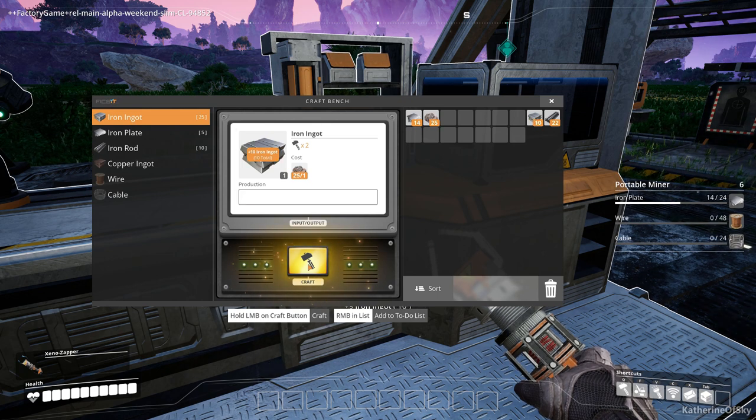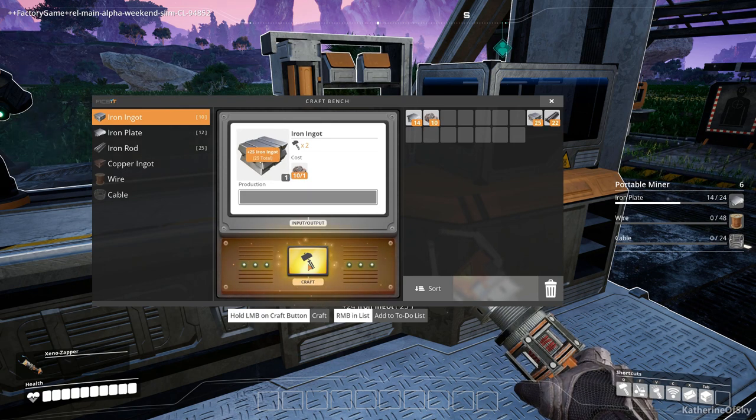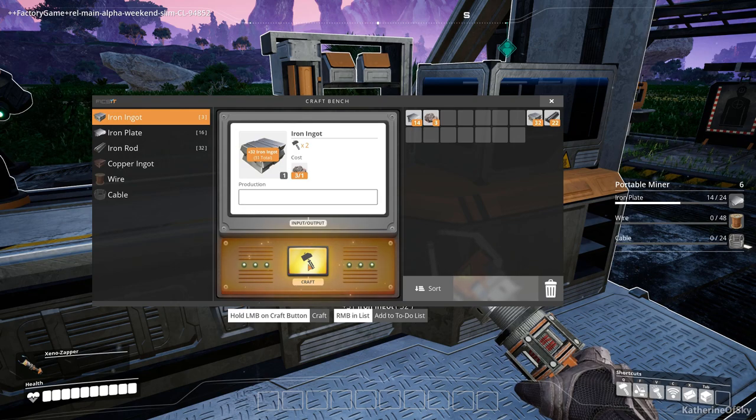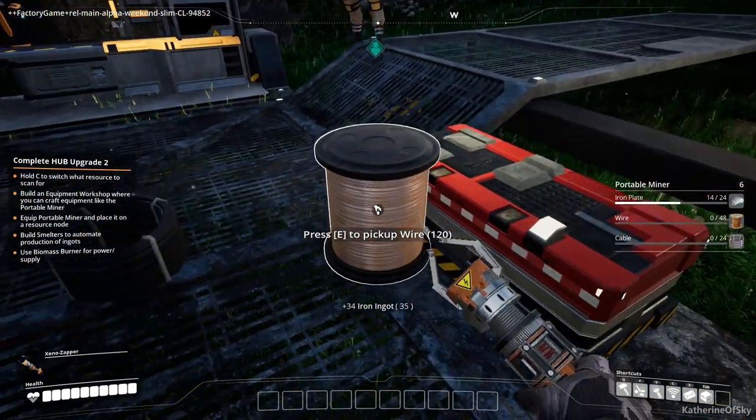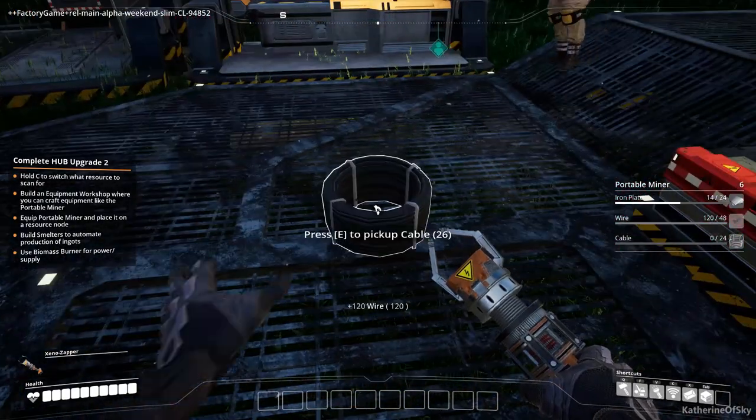Look at this — a big spool of wire! Nice. And some cable. I like the graphic. Oh wow, it's huge! That's great. Thank you. I just need to make some plates and I will craft the stuff for us. How many would you like? Two for the copper.